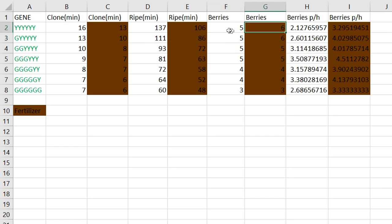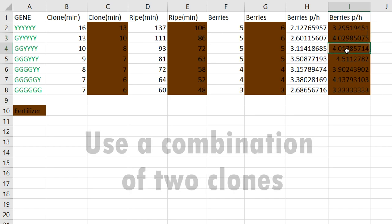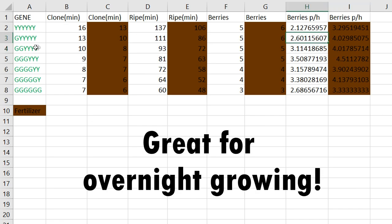Something important to note is that because you're getting this extra berry when using fertilizer, it means that if you need to go AFK for a few hours it doesn't really matter if your plant is done in one hour or two — you're still going to get the same amount of berries when you come back. That's why it's very beneficial to have a combination of triple G triple Y and maybe hold onto a plant which is 5Y and G or 6Y, as this way you'll get that extra berry when you come back. You can also use this for overnight growing if you want to make sure you're getting the most out of your harvest.